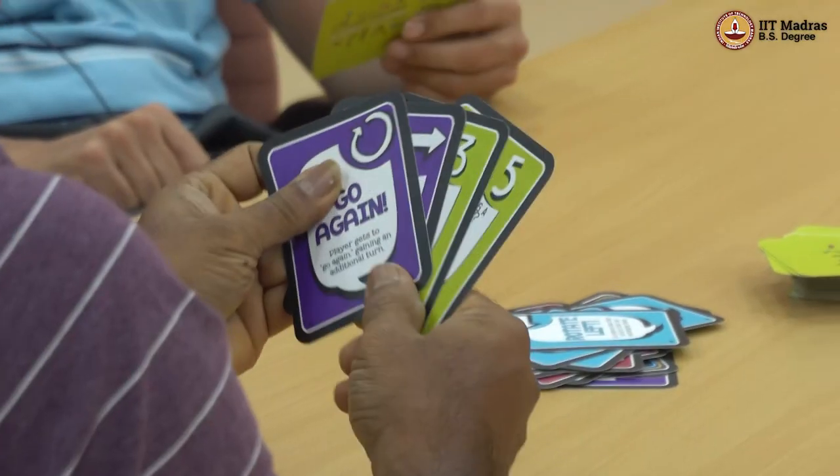Wow, you have only three cards! I don't have blue color or a rotate left card, so I'm going to take one card. Let's see if it is a magic card — it says 'go again.' I don't have a blue card or rotate left card, but I do have a rotate right with maroon. Does it help? Not in this case. Please pick one. The magic turn has been taken. So I have a blue card which says 'go again' — player gets to go again, gaining an additional turn.